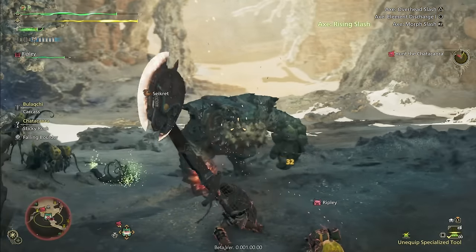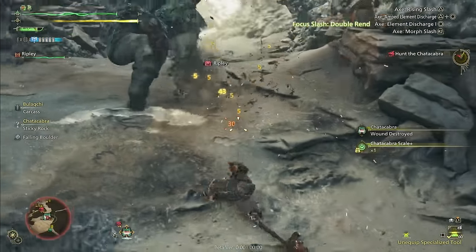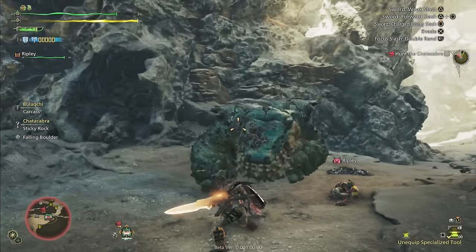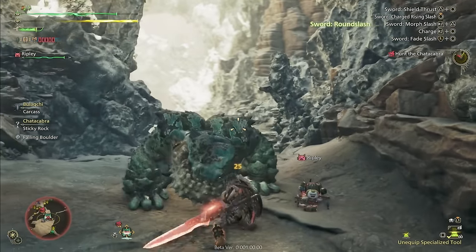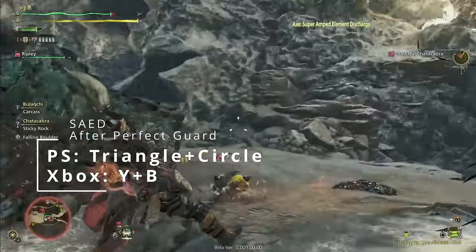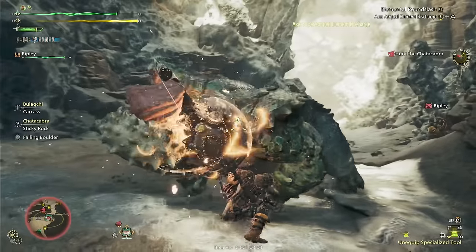Savage axe also allows all your axe attacks to only use up half of a phial, taking you from 5 phial hits up to 10. The only exception to this is the Super Amped Element Discharge, which I will call the SAED from here on out, which will use up all your phials anyway.